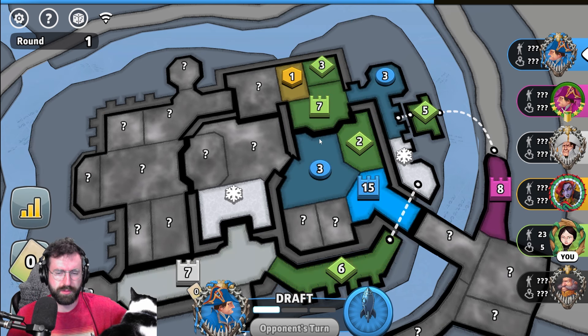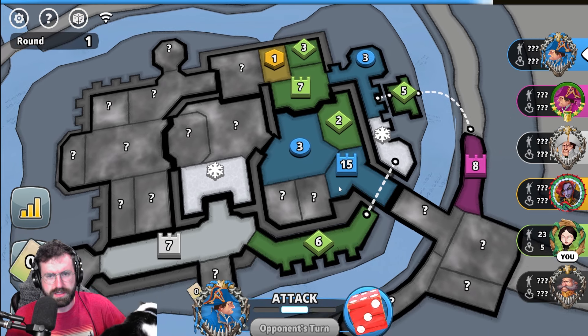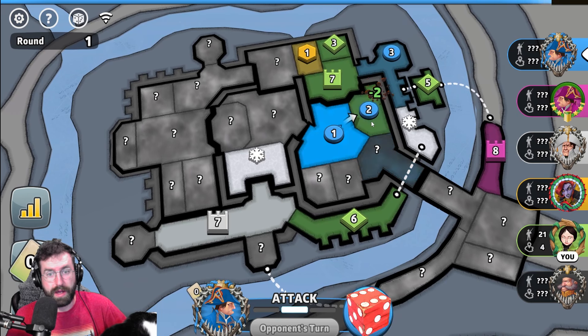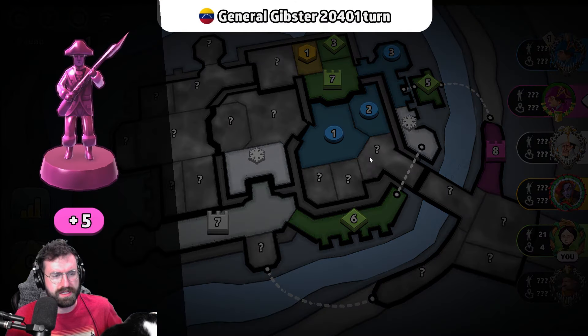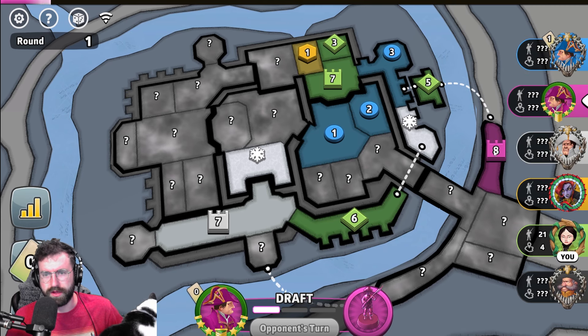Blue obviously could come down into me through my two and into my cap, because he has vision on that. Looks like he's rolling with something else and pulls into cap. He rolls the three-on-two and wins it, but locks this cap off from me, so we're not going to investigate that. I am surprised by that three-on-two — that is some good luck.